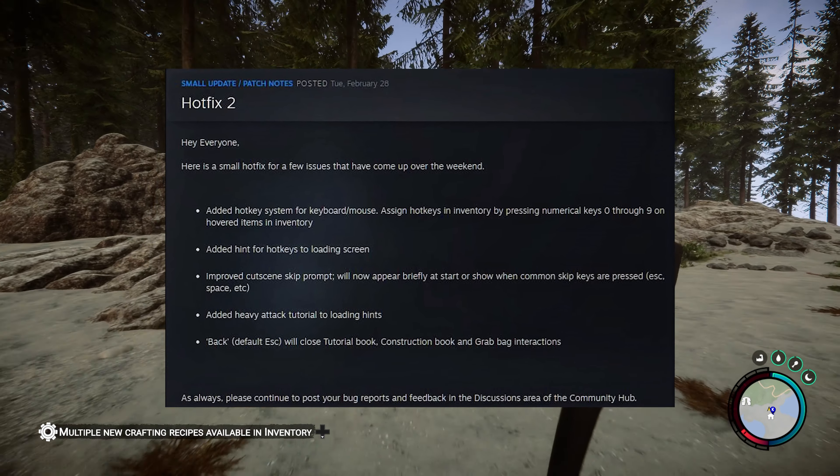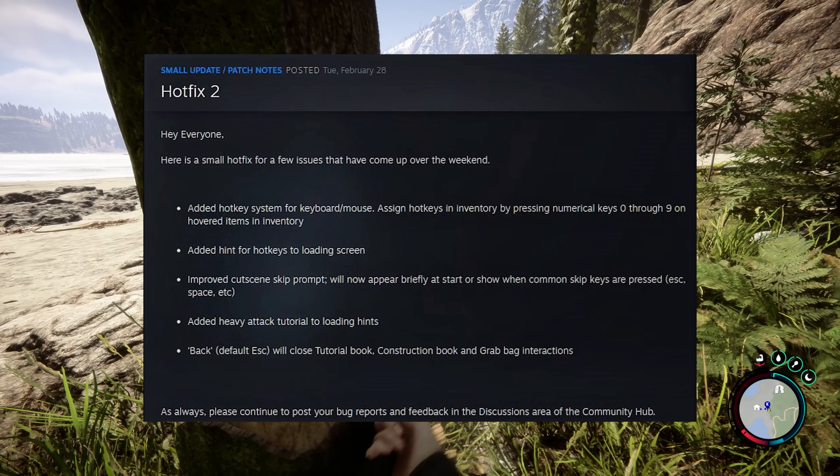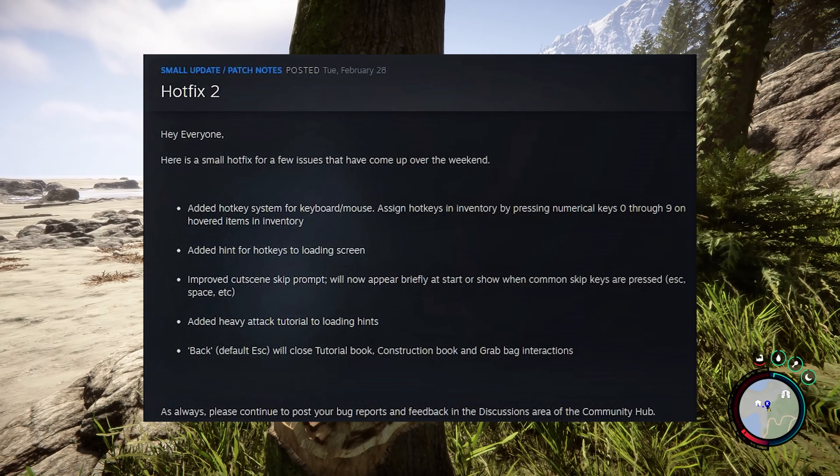Added hint for hotkeys to loading screen. Improved cutscene skip prompt will now appear briefly at start or show when common skip keys are pressed — escape, space, etc. Added heavy attack tutorial to loading hints. The back button or escape will close tutorial book, construction book, and grab bag interactions.